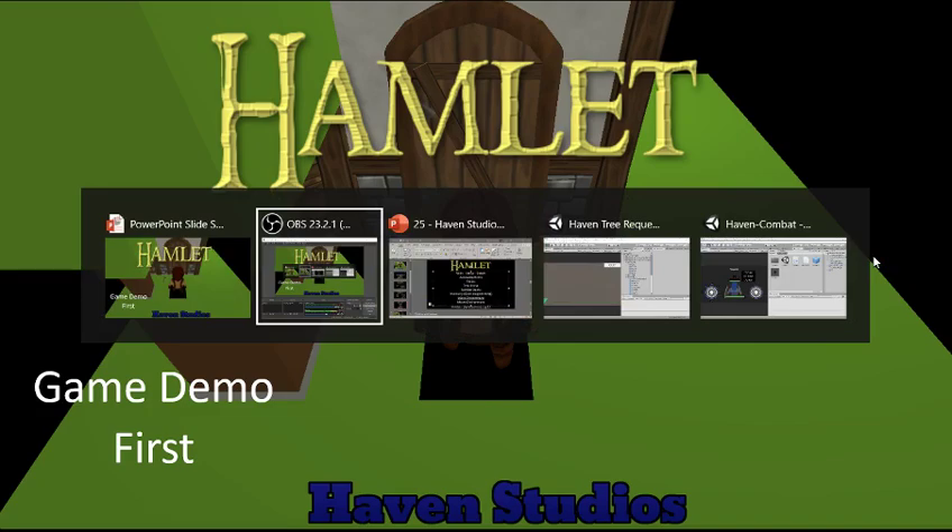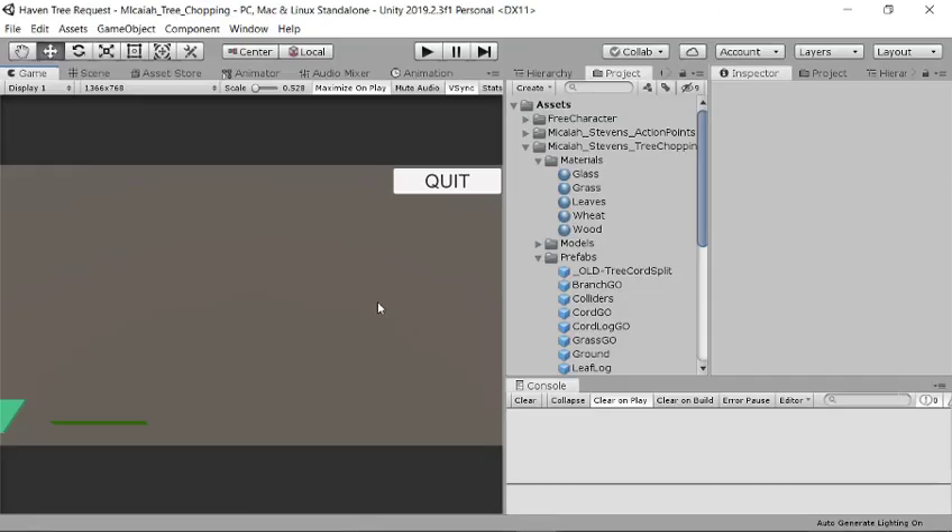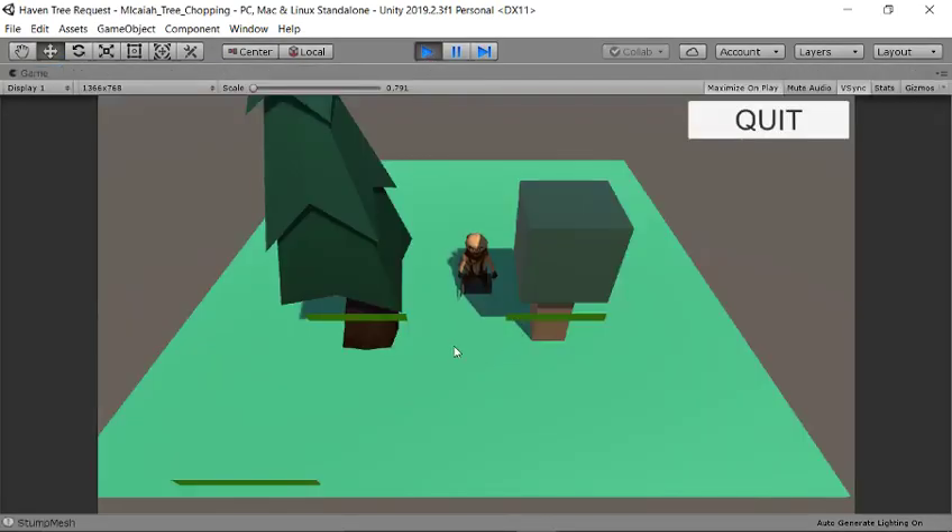We have some demos, so let's get right into it. I have three sort of projects I want to talk about. This first one is kind of the original — in developing the original Hamlet, we worked through some ideas on various trees and characters. This is a little demo scene that was set up to showcase Unity and help others, which is always a prime motive for me.